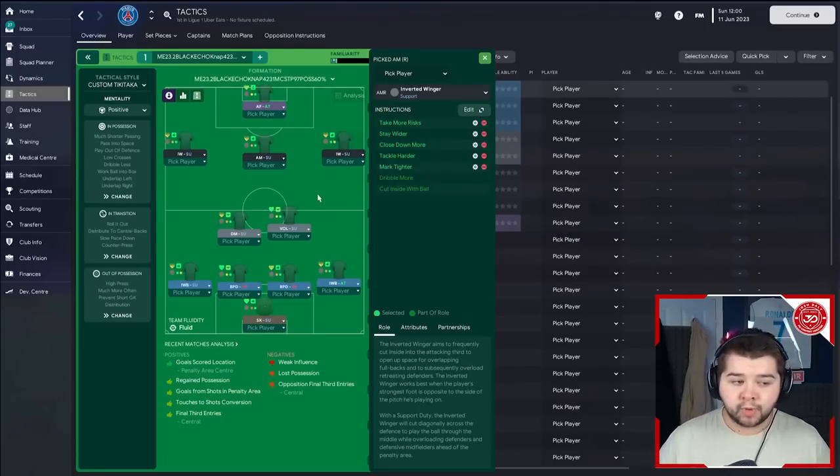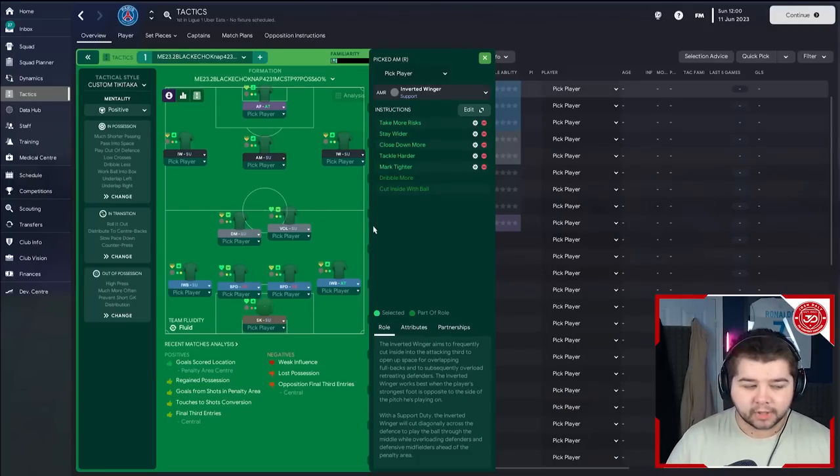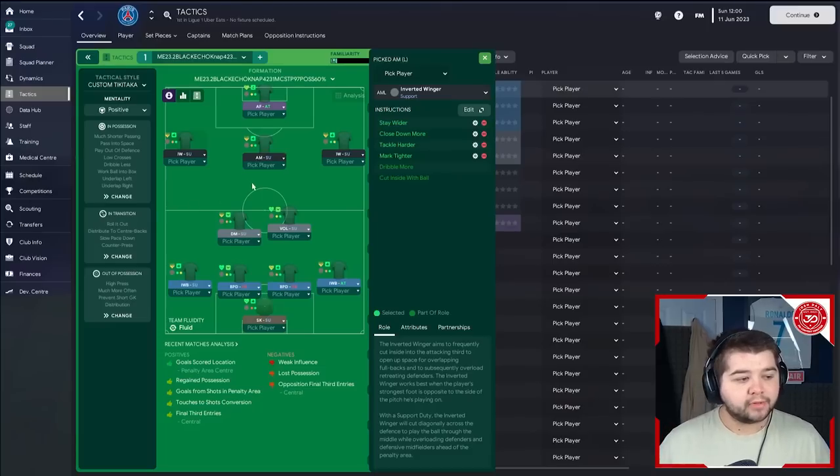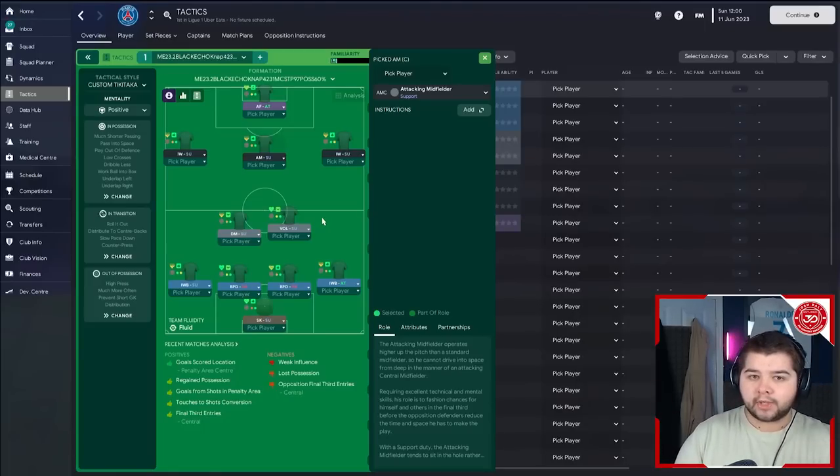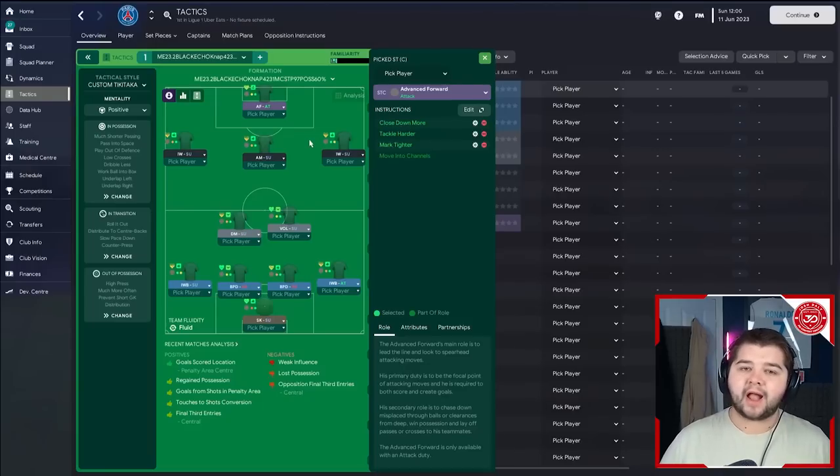On the right-hand side, an inverted winger on support, with take more risks, stay wider, close down more, tackle harder, and mark tighter. On the left-hand side, an inverted winger on support, with stay wider, close down more, tackle harder, and mark tighter. In the more central area, an attacking midfielder on the basic of basic - completely default - a nice supportive role doing a little bit of everything, not too aggressive, not too defensive, floating in midfield, spreading play and dictating the pace. To finish it off, an advanced forward on attack with close down more, tackle harder, and mark tighter.